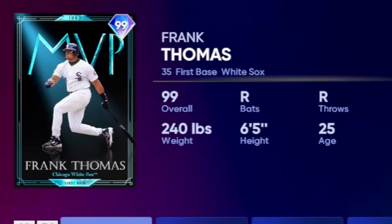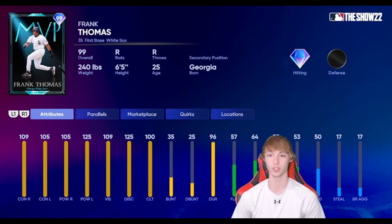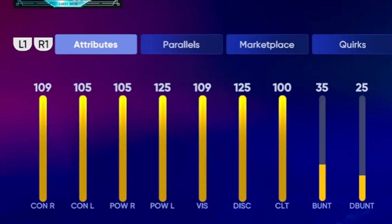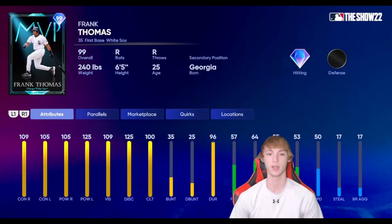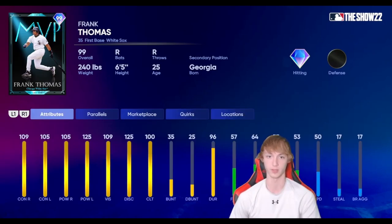At number 1 on this list, I'm going with good old Frank Thomas — obviously one of, if not the most expensive card in the game. He's got 50 speed, but he does not have much defense — just common defense. But the Diamond Hitting on this card is pretty crazy. 109 contact right, 105 contact left, 105 power right, and 125 power left. With the lefty meta right now and so many lefties in the game, he's going to mash every single one of those guys. You can't do better at first baseman than this card. He's got pretty much all the quirks most of these guys have. I think he's personally better than Delgado, but I've seen some people like Delgado more — it's personal preference. I really do love this Frank Thomas card and he's definitely deserving of the number one spot.